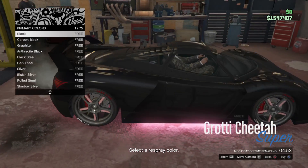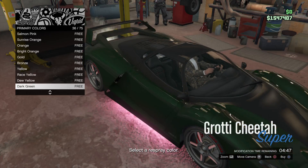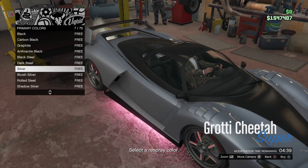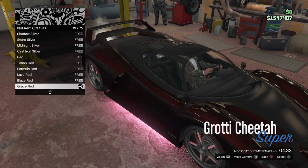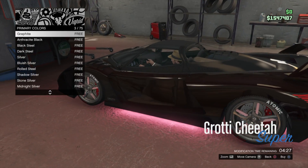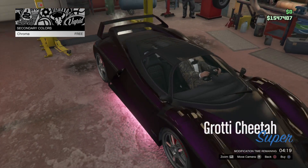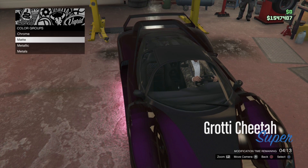Your own personal DMV. All right, I like to make this purple — watch. Where is it? Wine red, actually. Did I go past red? Yeah, I did. Wine red. Now watch this — look how nice that looks. And we could go to purple — look how nice that looks.